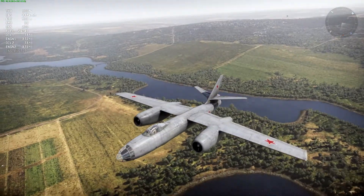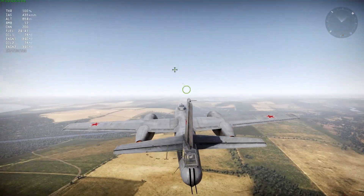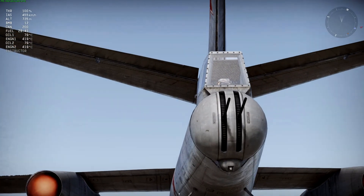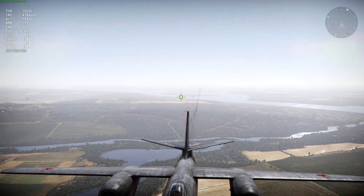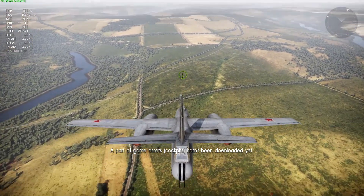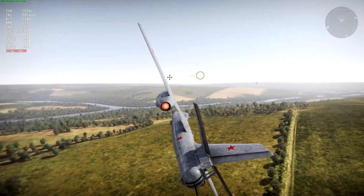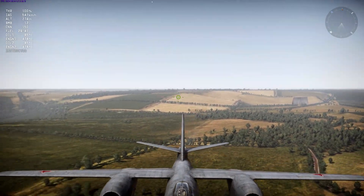It seems like a very nice plane, and one of the most exciting features — which is why I'm going for this jet bomber first and not the Canberra or B-57 — is for one very important reason: this plane has offensive capabilities. Not only does it have a tail gunner equipped with two 23mm NR-23 cannons, but it's also armed with two 23mm NR-23 cannons on the front as well. It's an offensive plane, it can defend itself, it's not useless if you run out of bombs, and you actually stand a chance of helping out your team — taking out an enemy aircraft.